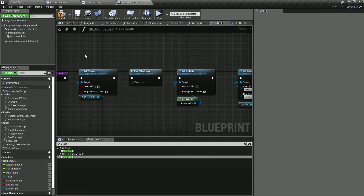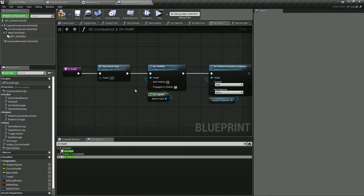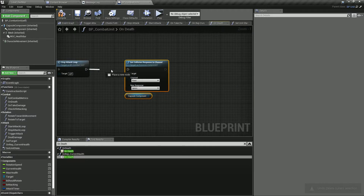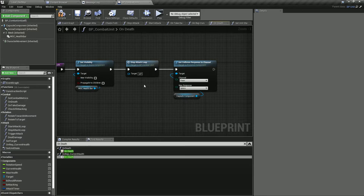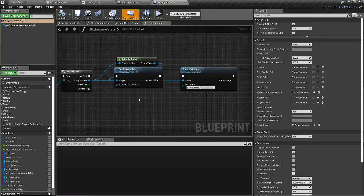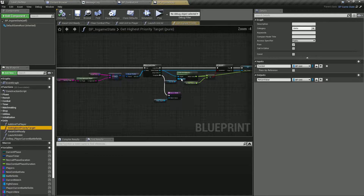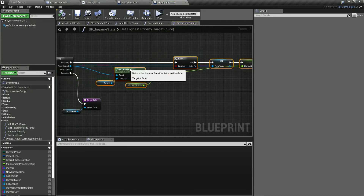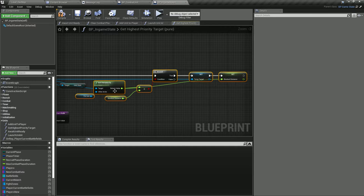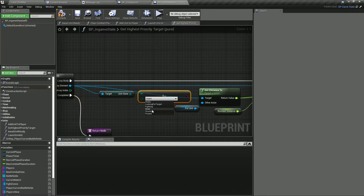We don't need to set this since we hide everything here — oh wait, we don't want to hide everything here, because we want to see the units playing their death animation. And we want the game state to only return units that aren't dead when we are looking for units — not equal to dead.